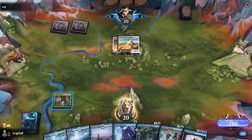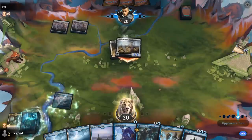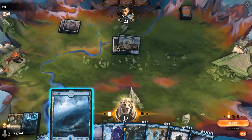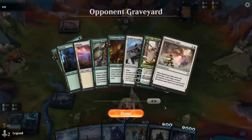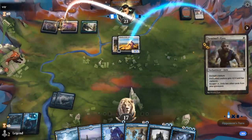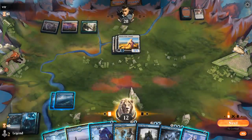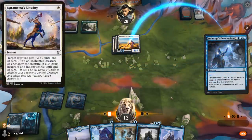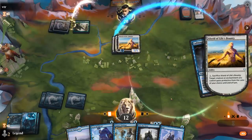Opponent going all-in, so we can punish them with Stern Dismissal. Could also eventually steal the Alseid. Opponent seems to be on a Green-White Enchantment Aura deck. We could potentially mill the Sentinel's Eyes that they can escape as they play one from their hand. For now we'll just Cacophony to enable our various cards in hand. We can just steal the Alseid here with our Domination — see if they have a Karametra's Blessing to protect, or they can sacrifice the Alseid so we don't gain control of it.